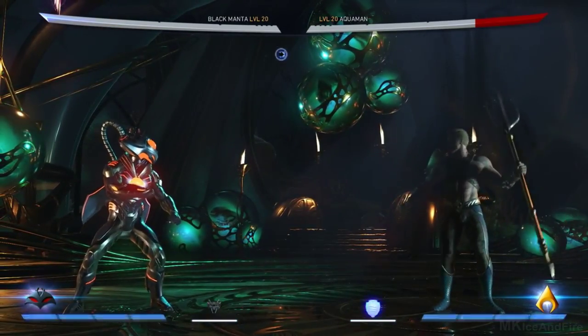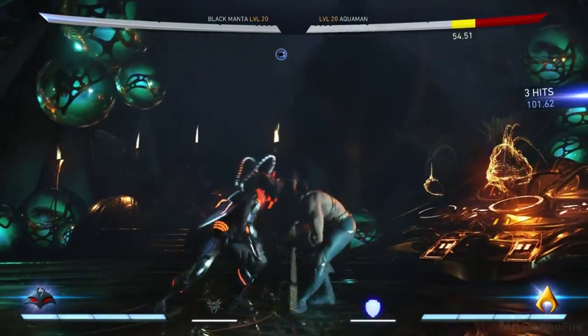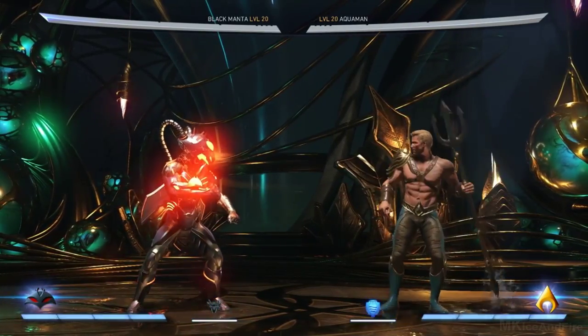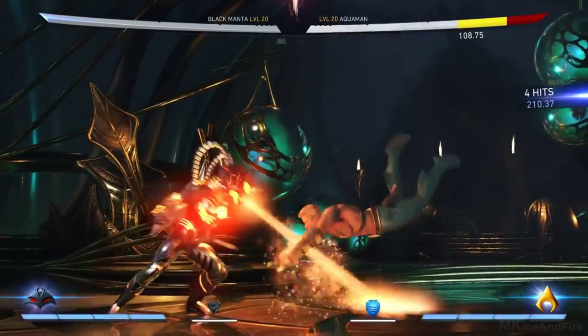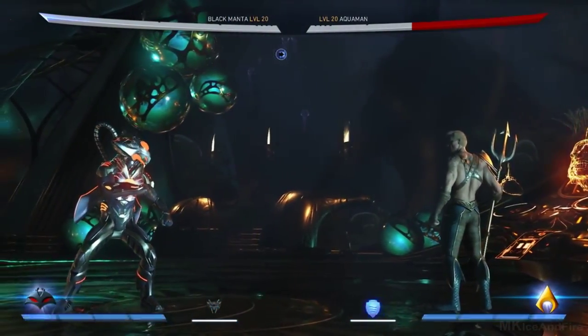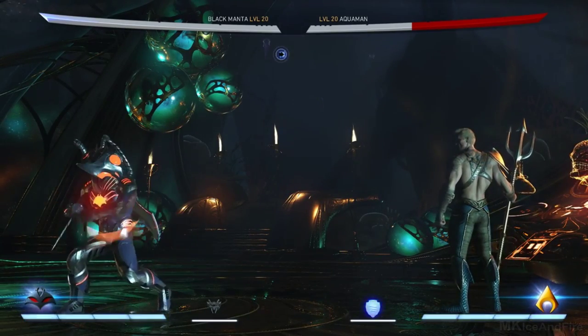So with this loadout, I'm using two abilities that buff his Manta Rays. You can see he has a lot of normal attacks that use his Manta Rays, and he has the Manta Rays special moves. So the first thing I gave him was Dark Suit, which is a buff. This will buff his Manta Rays — they will do more damage — and you can actually see the effect change. The effect looks so cool, like the flames. At the price of a defense debuff, so he will take more damage.